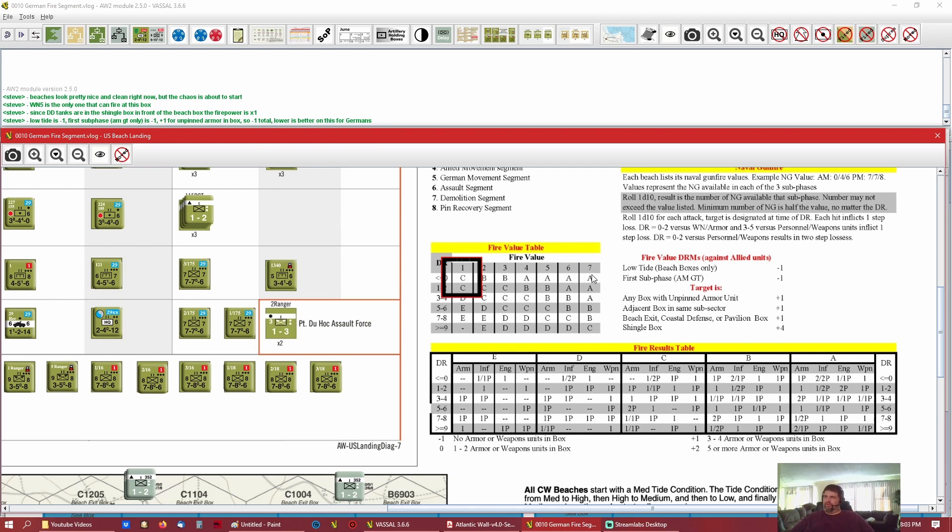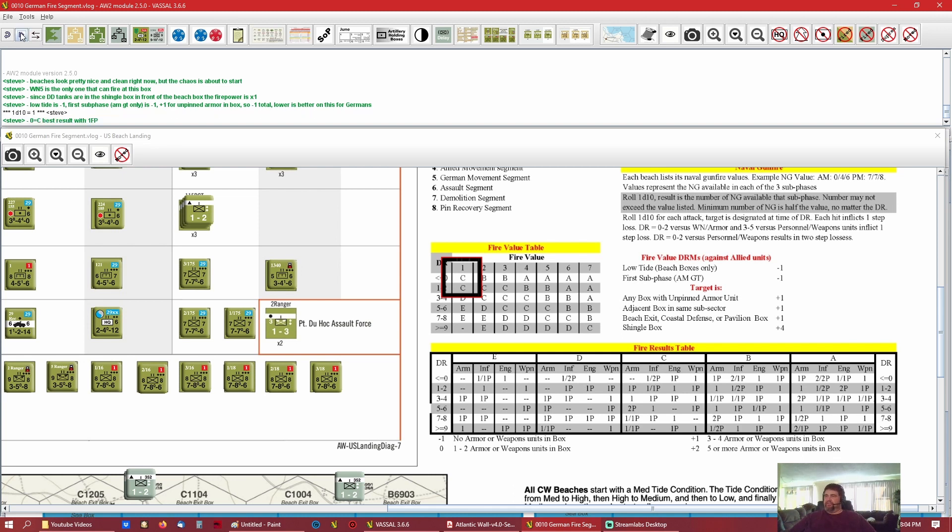The one column is the only one where you can get a no-result. As you go deeper into the higher columns — A, B, C — there are a lot more ones and twos and multiples. The first number is the number of steps you take and the second number is how many units get pinned. You don't want to be in the A column because that gets nasty. It's going to be a D10 roll with a minus one — we roll a one, so that equals a zero, which is a C. Now we have to go roll on the fire results table.